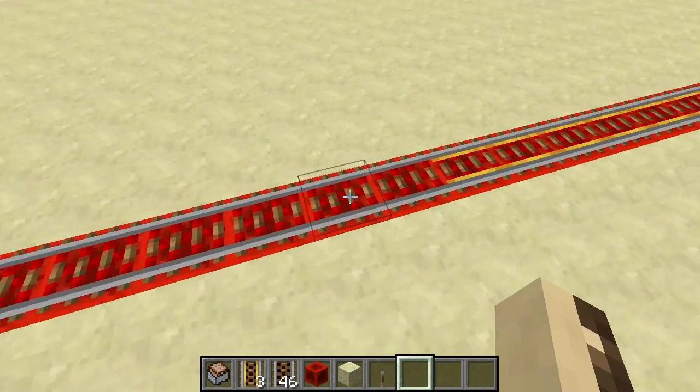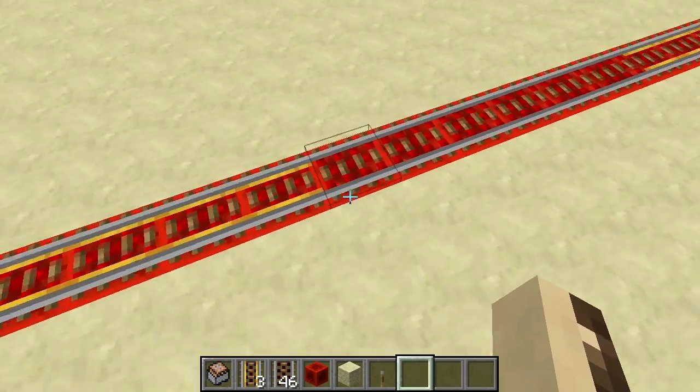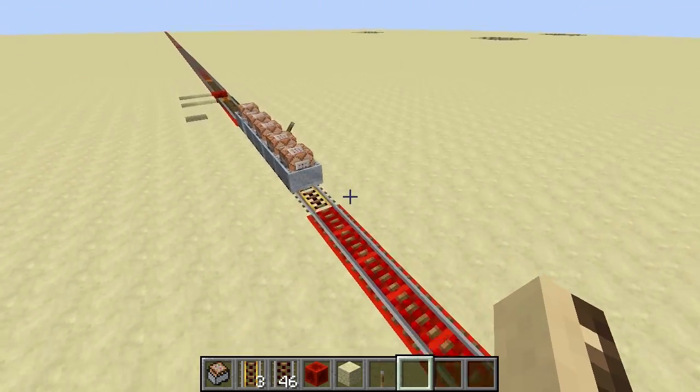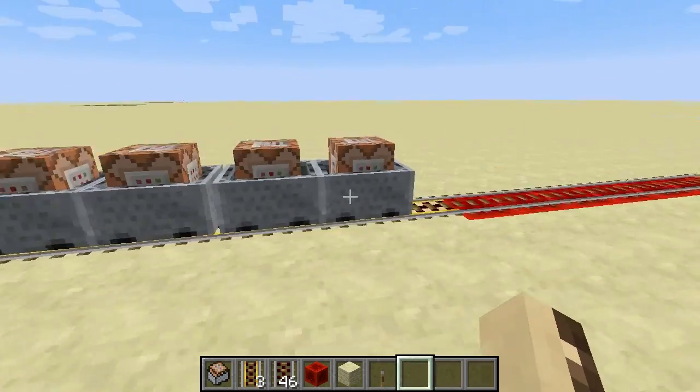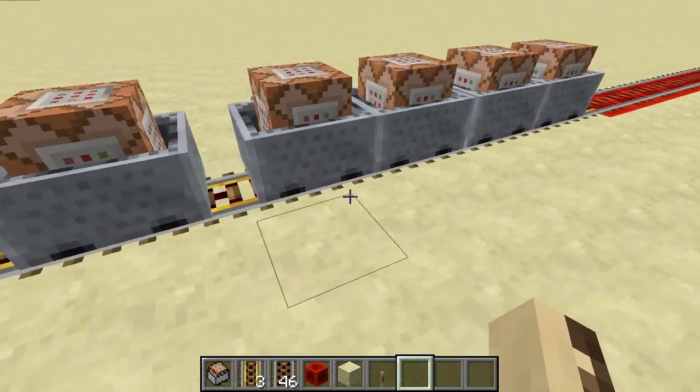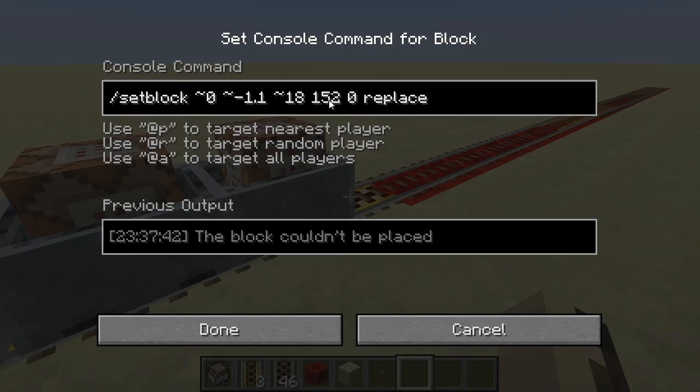So I've got spacings of six, so when it hits the activator rail, it has to place the corresponding activator rail and the booster rail. So what I've got here is just four main ones, and then this one just turns the activator rails into normal rail.